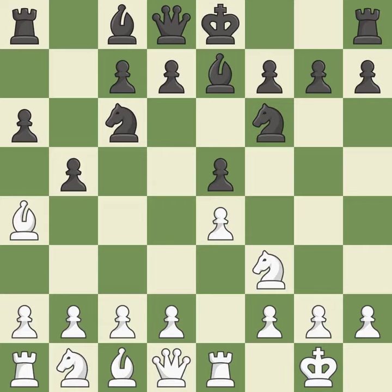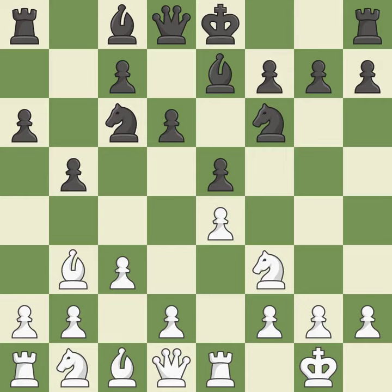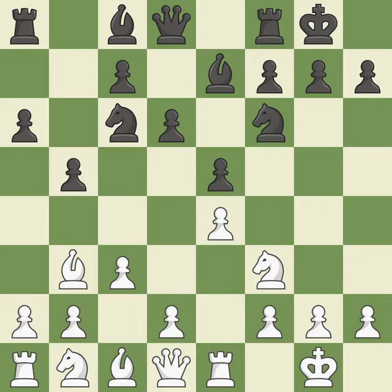B5 gains space on the queen side and forces the bishop to the B3 square. BB3 is forced, but the bishop is well placed because it attacks the F7 square. D6 defends the E5 pawn and allows the light-squared bishop to develop. C3 prepares the D2-D4 pawn break and clears the C2 square for the light-squared bishop. Castling gets the king out of the center and activates the rook. H3 prevents Black from developing the light-squared bishop to G4, which would pin the knight and make it hard for White to play D4.